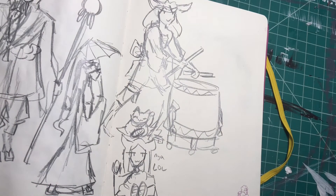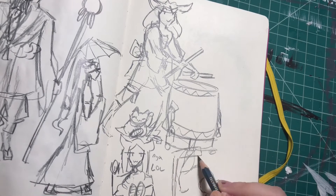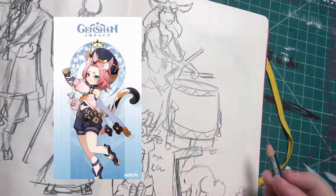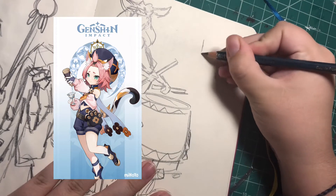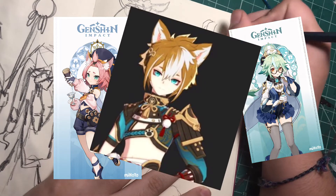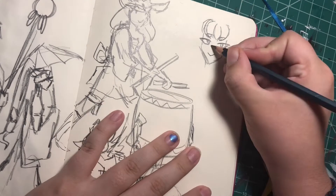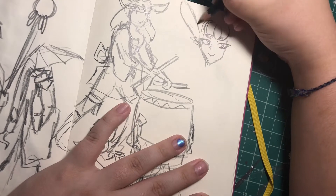I was first actually hooked on the idea of a lucky cat character, but then I remembered that Diona is a character and she is already a cat girl. Yes, in Genshin furries are canon, but there has not been a rabbit furry yet, so I wanted to do that one.